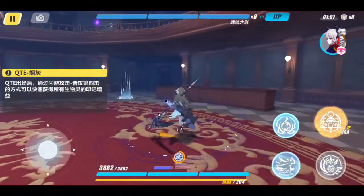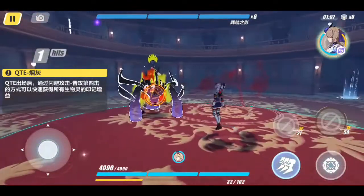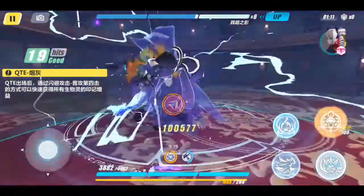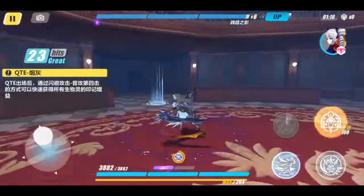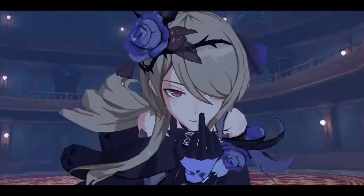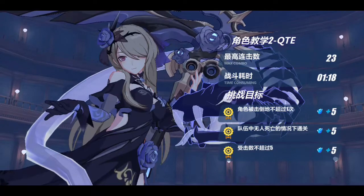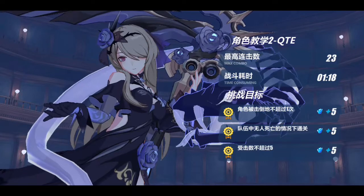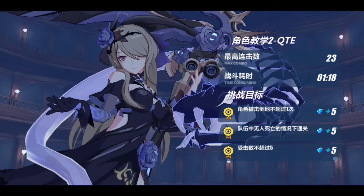Now let's go to the third stage. In the third stage we have the coordination of using Lost Rose as a main DPS character. We are going to use Azra, Priya, and Lightning Empress as supportive characters, and Lost Rose as the main DPS character in this third trial stage.